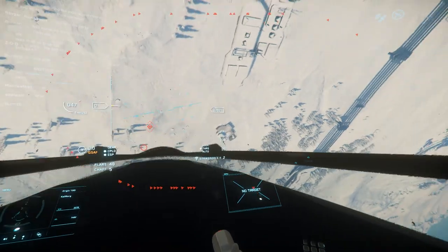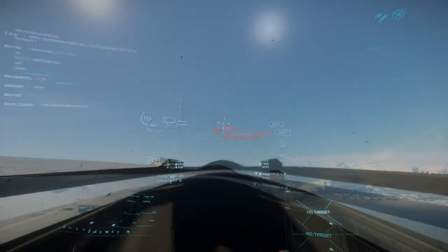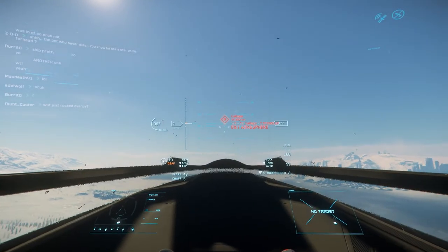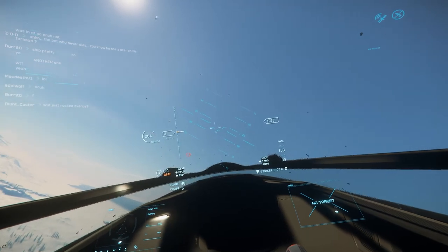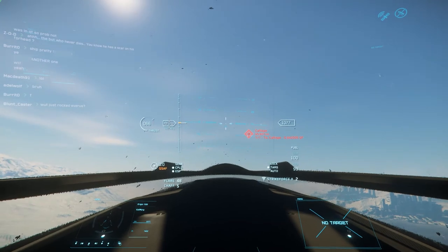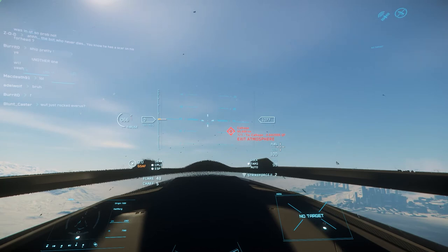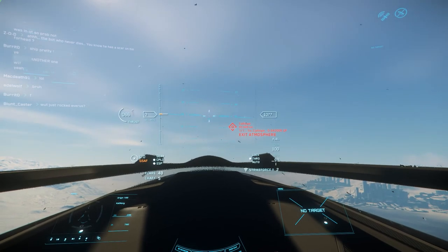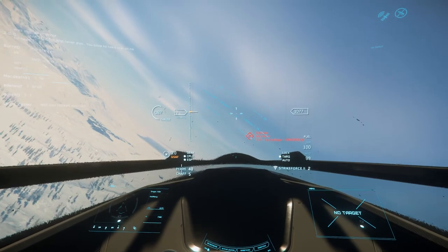You will also need to set routes if traveling far, as those locations are not always visible to the quantum drive due to distance. To be able to quantum travel, we will need to leave atmosphere — this is due to the friction of the atmosphere which would rip the ship apart. To the right of our HUD we see our altitude, and to the left our speed. Under altitude is our quantum fuel and regular fuel. To the lower left we see our flare and chaff count as well as the current g-force we are feeling.